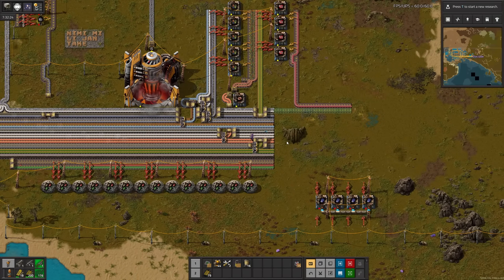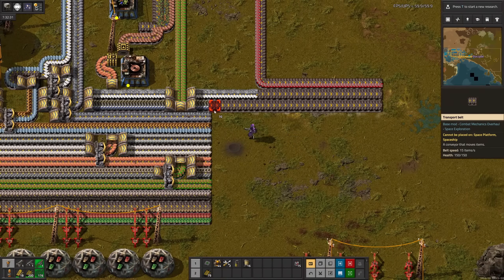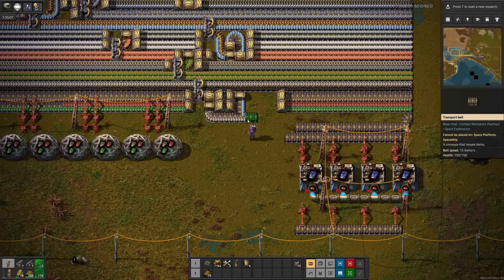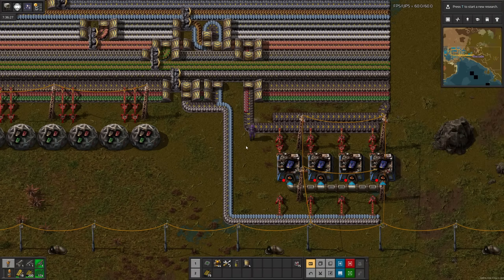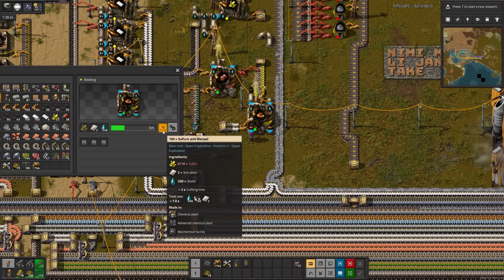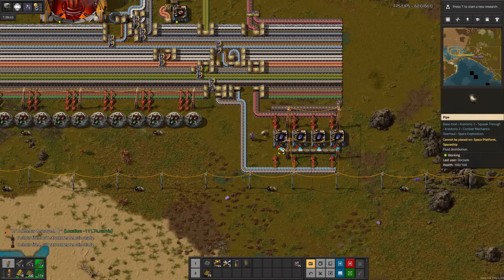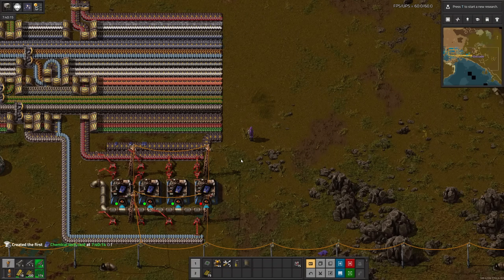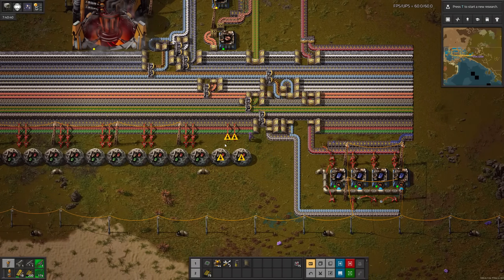A quick chuck later, we're unstuck. Using some slightly unconventional belt maneuvering, let's hook those ingredients up to the tech cards. Now we just need the acid, which fits in nicely right here. After placing a peck of pickling piping, that's the cards. A relocation of the labs later, we can start researching again.